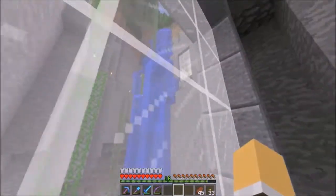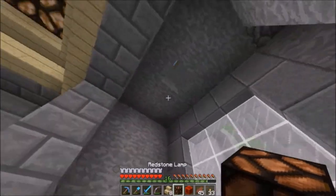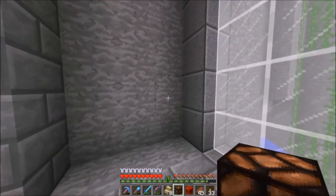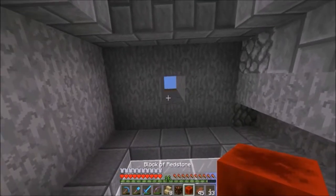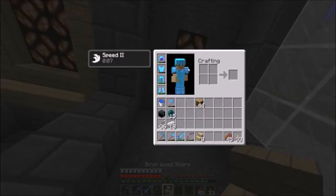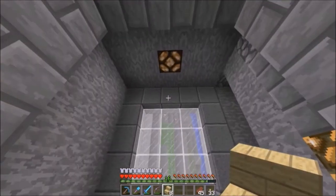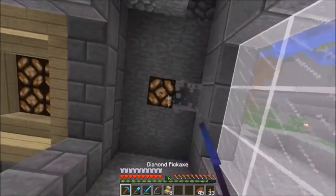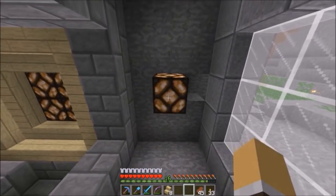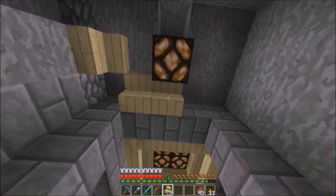I've been doing some work around the base, cleared this area out — we will be working on this today. I put in a window right here, and up there you can see it. I was thinking about running a beacon beam through here because I want to get a second beacon set up at the base. I think this is the right height — do I have glass? No, I need a block of glass. We can bring it back down one, and figure out how I want the stairs.